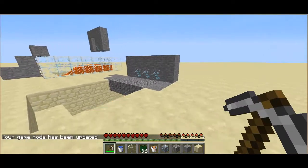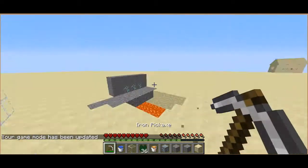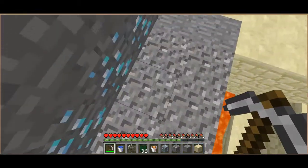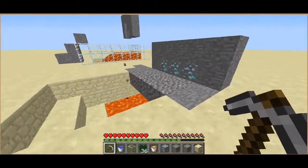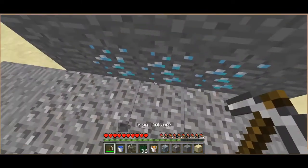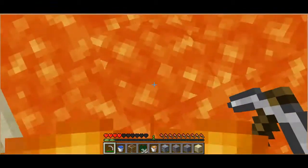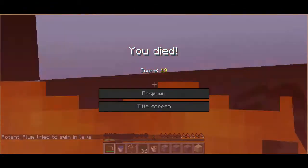You can disguise this however you want — you can put dirt around it or something like that. For the trap to work: standing on the gravel or anything like that doesn't affect it. Mining this also updates the gravel and causes the trap to break, so be careful.